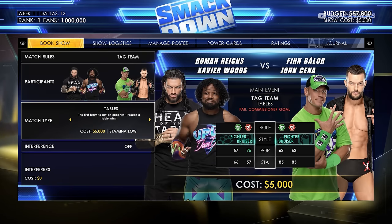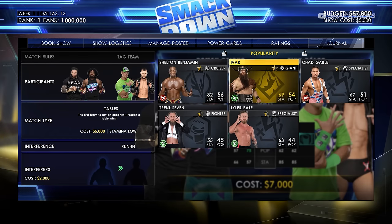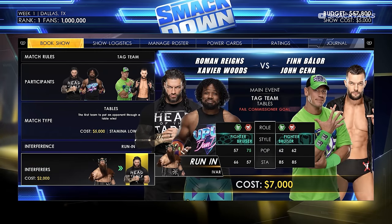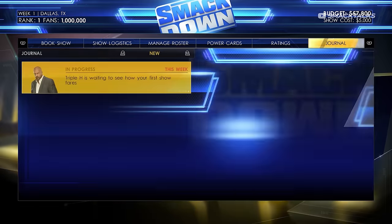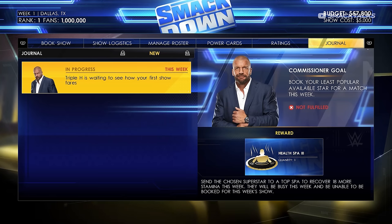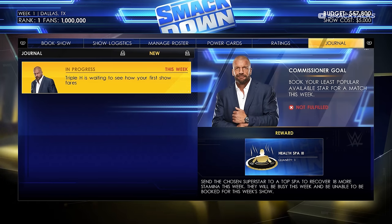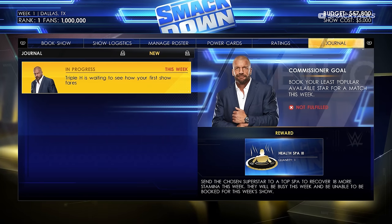We'll set the main event as a tables match at $5,000. We'll also set up interference: Ivar will interfere and attack the champion Roman Reigns. Alternatively, we could have had the general manager Stephanie run down to ringside. Before saving the show, the next thing to check is the journal tab, which includes the commissioner goal from Triple H. This week Triple H has asked us to book our least popular superstar for a match. Completing that goal rewards us with a health spa 3 card, which sends the chosen superstar to recover 18 more stamina, though they won't be available for that show.